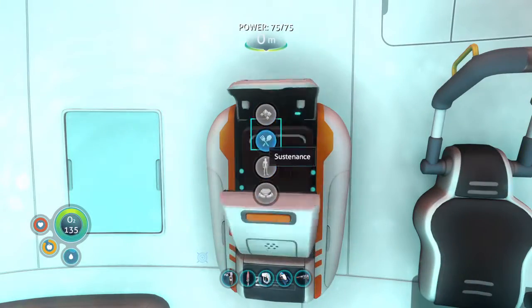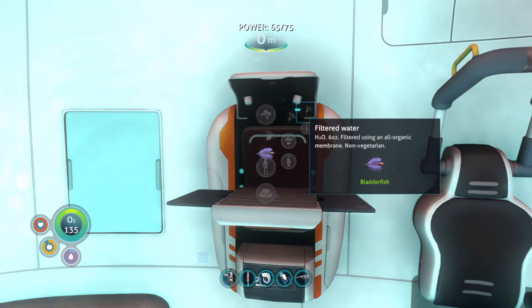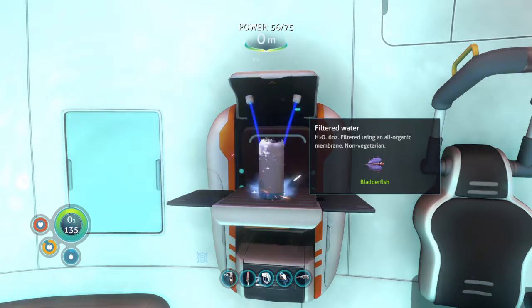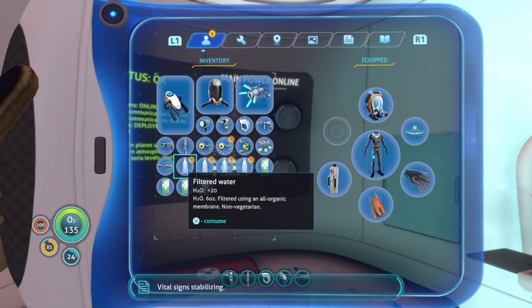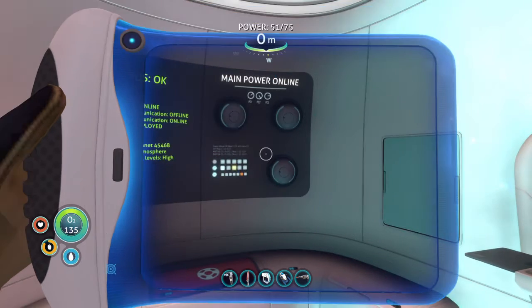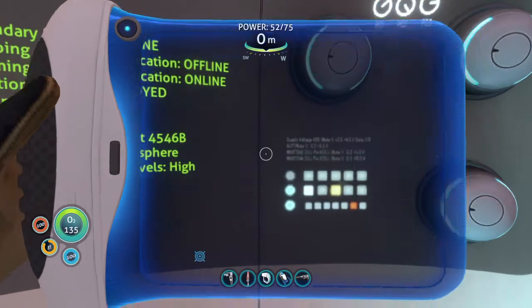Back at the escape pod — use the fabricator, first things first: water. Water is the most important thing in this game. I'm surrounded by it but I can't drink any of it, which is a bit of an issue. Now, cured food does come with one disadvantage — it does make you thirsty faster — but I think it's much more worth it than dealing with your food potentially going bad.